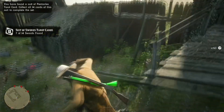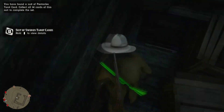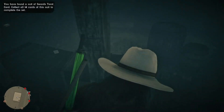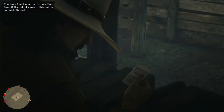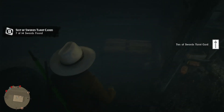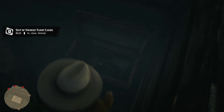Now that we've gotten that item, we can go over here. Inside of this little cabin there is an underground passageway, and there's going to be another card right here on these crates - pick that up. Then if we turn to our left, there's a chest here, and inside of this chest there should be a piece of jewelry or an heirloom, one of the two.